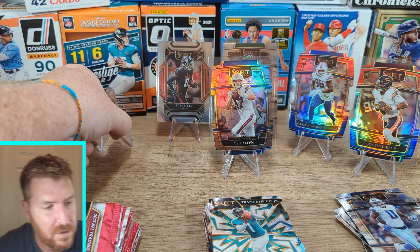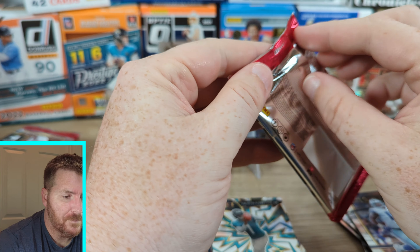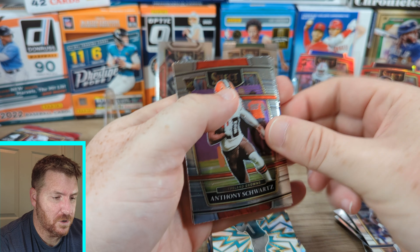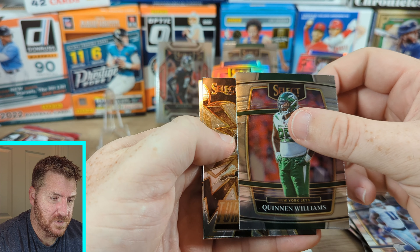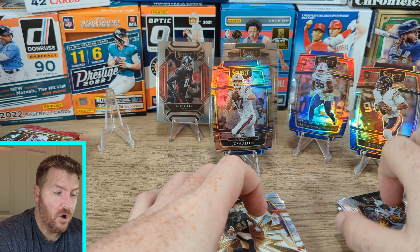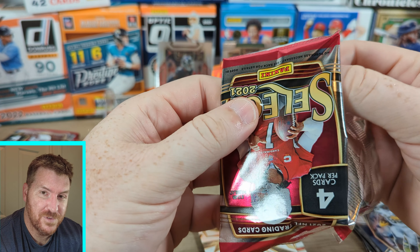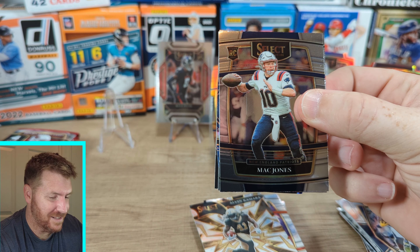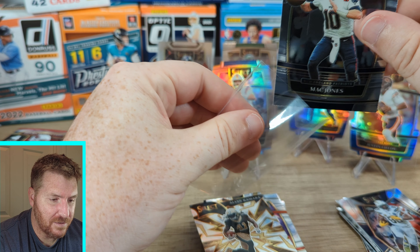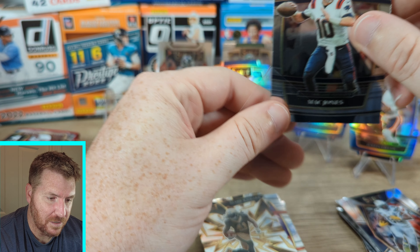Second blaster. What do we have? Anthony Schwartz, Quinnen Williams, Select turbocharge Alvin Kamara — turbocharge is cool — and Antonio Gates. Hopefully that's our worst pack of this whole blaster. Mac Jones rookie. We have no Trey Lance yet, so maybe we'll get one. There's a wicked cut line on the bottom of this Mac Jones — it looks like they sawed through it.